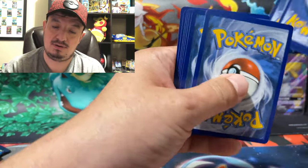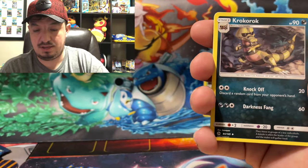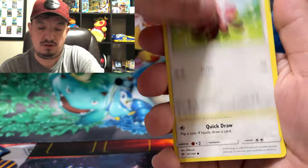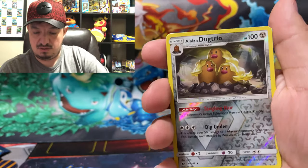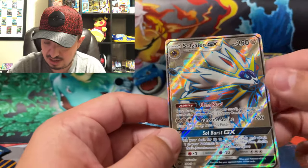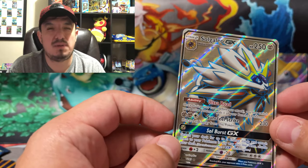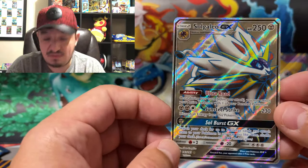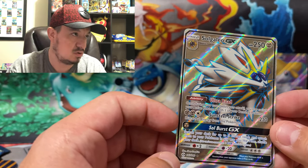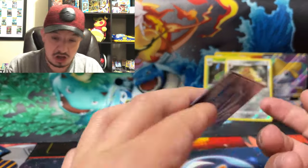One, two, three, four. Fire, Lightning again. We have Bewear, Croconaw, Felpier, Youngster, Torkoal, Litten, Stufful, Eevee — reverse holo. It's an Alolan Dugtrio — rare. And a Solgaleo GX full art — nice! I can't quite remember if I have this card or not. If I do it'll go in my full art binder; if not, it goes in my Sun and Moon set. Maybe if it's a PSA 10 I can sell it for a million dollars.